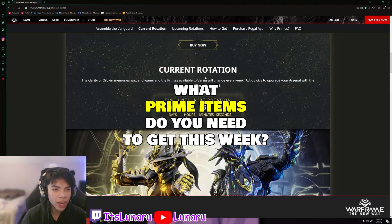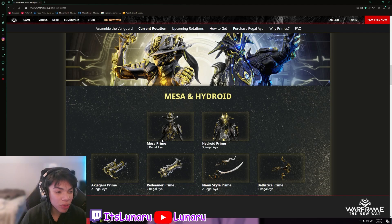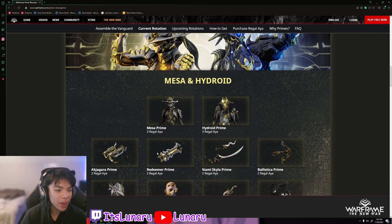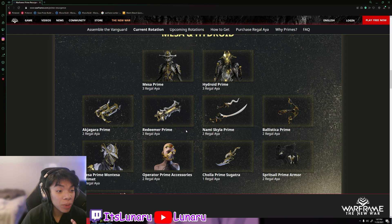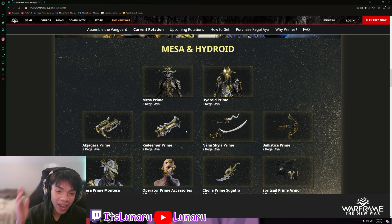The new rotation just started — we have Mesa Prime, Hydroid Prime, and the Ak Jagara Prime, which I don't have yet so that's one thing I need to farm. Then we have the Redeemer Prime — if you do not have the Redeemer Prime, get your hands on that now, that is something you're absolutely going to want. Along with Mesa Prime, of course — Mesa Prime is amazing. I know some people hate on her for being too basic, but she's probably one of my favorite Warframes in the game.